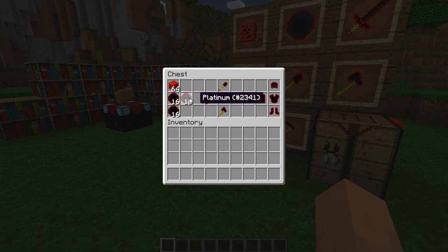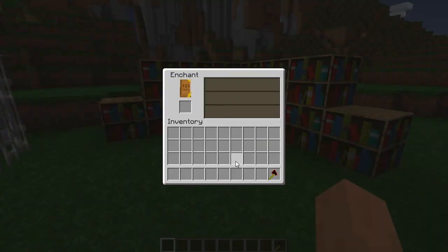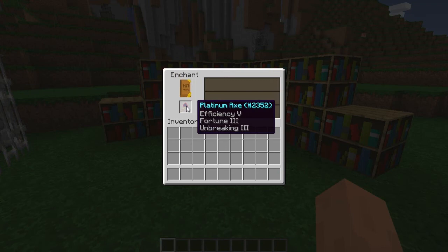This is what the Platinum looks like. It is a stack of 16 instead of 64. You can craft it into all of your armor and all of your tools, and all of these tools enchant just like normal items, so you can go ahead and enchant whatever you want.